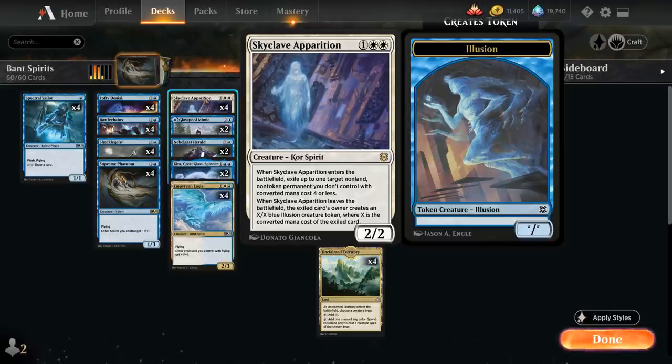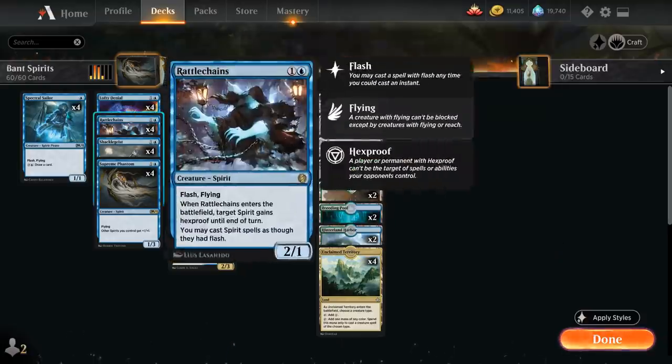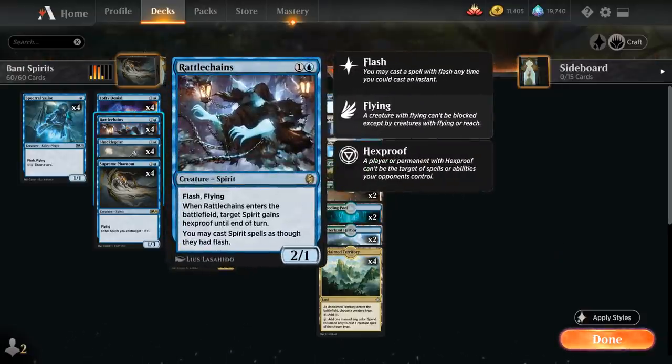We have a few ways of protecting our key creatures, thanks to Rattlechains — a 2-mana 2/1 spirit with Flash and Flying. When Rattlechains enters the battlefield, target spirit gains Hexproof until end of turn. Rattlechains also allows us to play all future spirits at instant speed, which is quite useful.